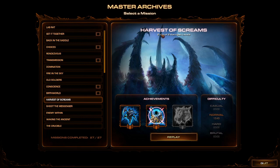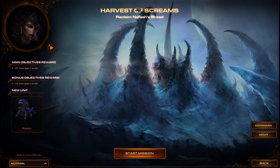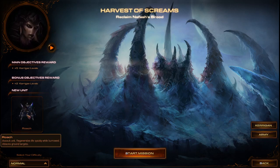Harvest of Screams — this is the one. Less than 15 minutes; I wonder if I can pull that off. This takes place on the ice level, the ice moon Chaldeer. The mission overview: Nafash moved her brood into these ice valleys to fight the Protoss. It is unknown if she will join you willingly. So we need to reclaim Nafash's brood. We get a new unit, the Roach — a fun little armored bug that spits acid and regenerates quickly while burrowed.